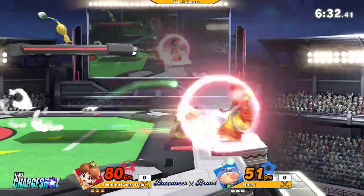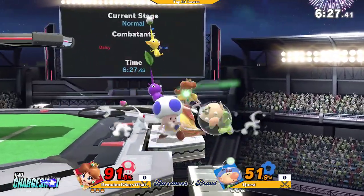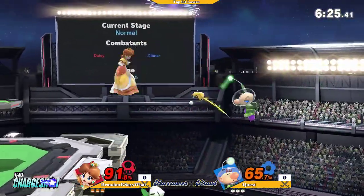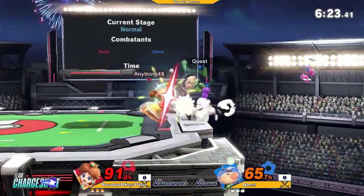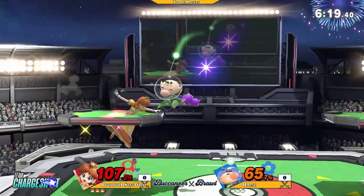A lot of Olimar mains drop this character just for the fact that his shield doesn't work — Kord's Mast getting a nerf. He just knows that... but could grab coming from Brandis. He tries to get the neutral, but it doesn't come out.